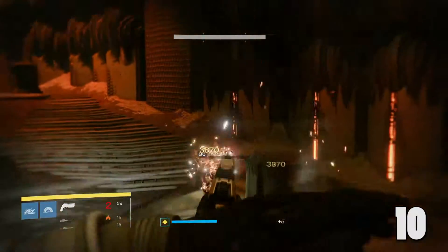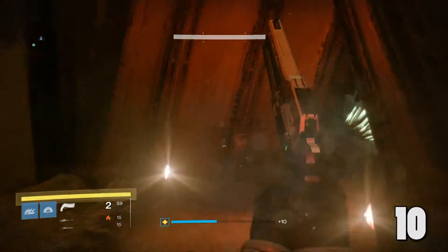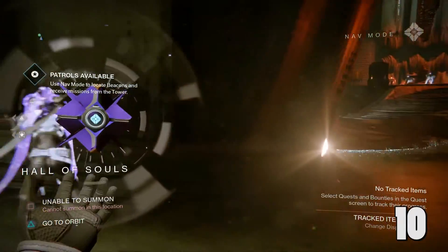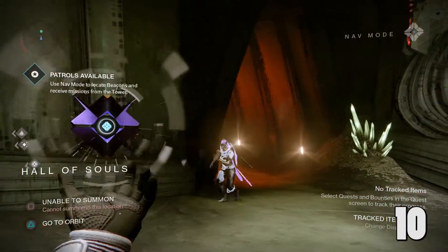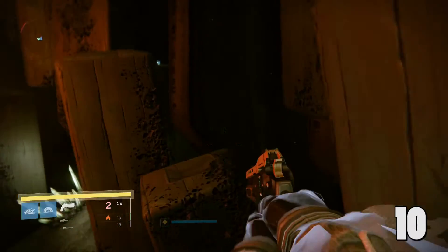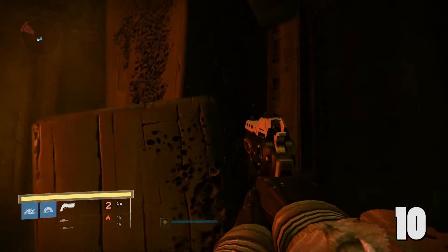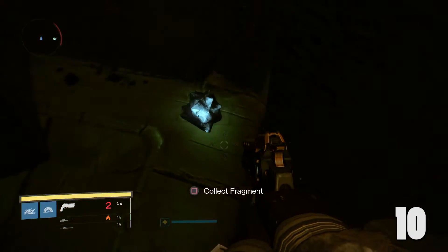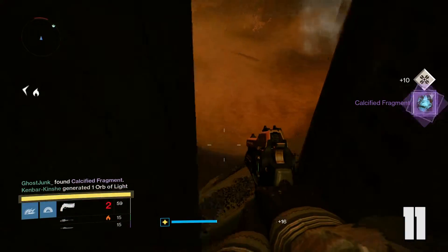Coming out of the court, take the right path, go down, and then it loops up. You're going to want to jump on these pillars that look like stairs right over here, and it'll be sitting on another pillar. It's very dark in there, so when you jump there, use your ghost light to mind the darkness and the gap. Then you'll be able to pick it up when you look around.